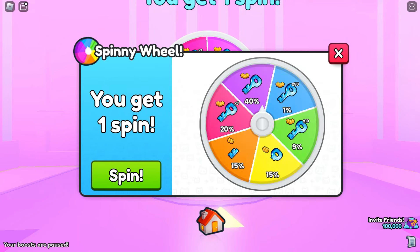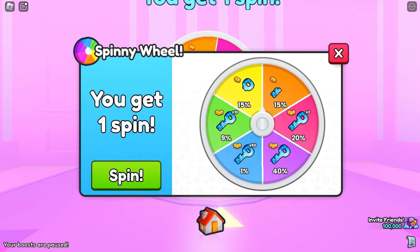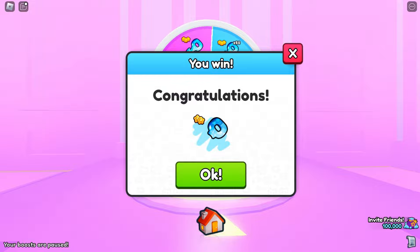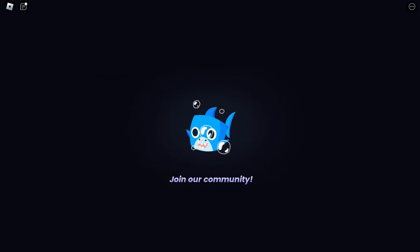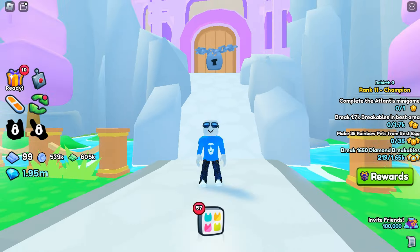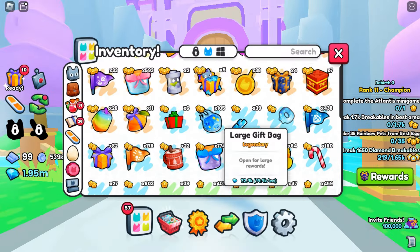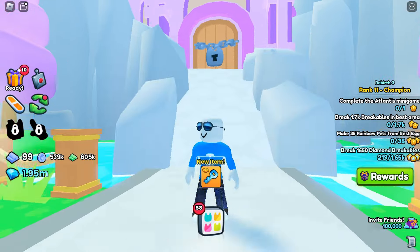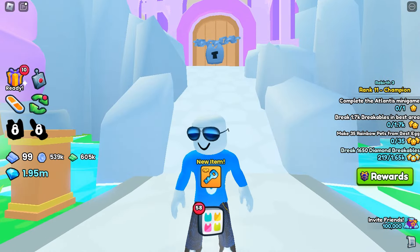I'll take a 40% chance. Let's see — please, no, no, no. Land on the 9! And I got a half. It was right there, too. I mean, we have to make the most of it. I do have some lower halves on me, so we can just make that into a normal key. Everybody wins, right?